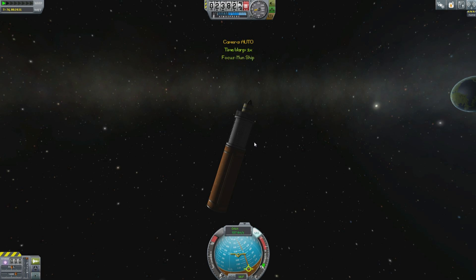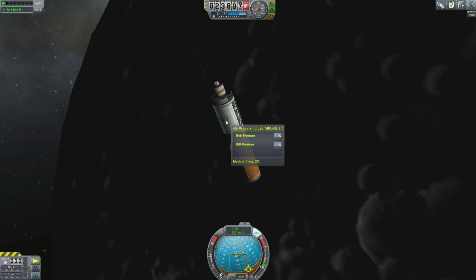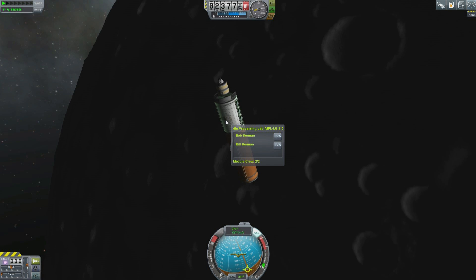We have left Bill and Bob in the lab, serenely orbiting the moon. We can go and get those guys on future missions. Actually, this thing has enough fuel — I was thinking I could take it on a grand tour, go to Minmus and get all the science there, and even after that it would have enough delta-v to do some interplanetary missions. But until we need more than 10,000 science to unlock the tree, this will be enough. I'm Scott Manley — fly safe.